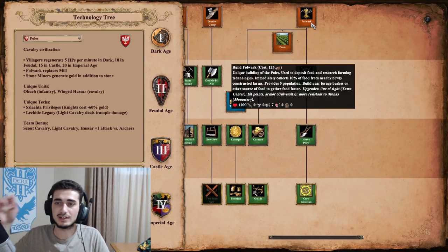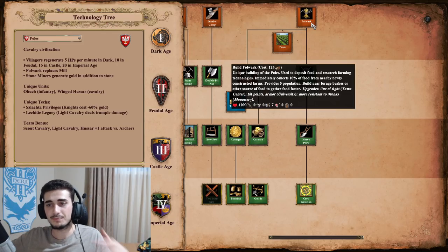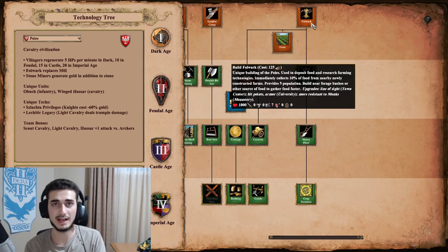The Folwark costs 125 wood and is essentially just a building that's a Mill plus a House in one — it costs the same and gives you five population space. The bonus beyond that is that farms placed near it give you 10% of that farm's food instantly when produced. So it's really good to get farms around this, both in the early game and the late game. Don't be afraid to make multiple Folwarks in Castle Age — most of your farms should be around Folwarks.